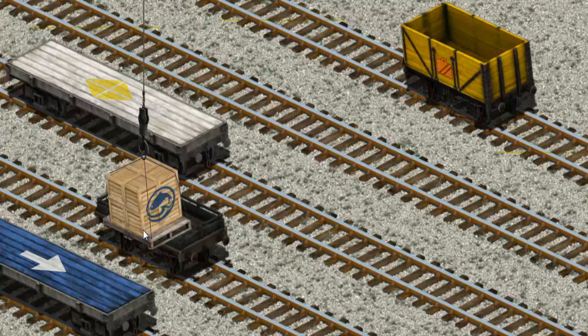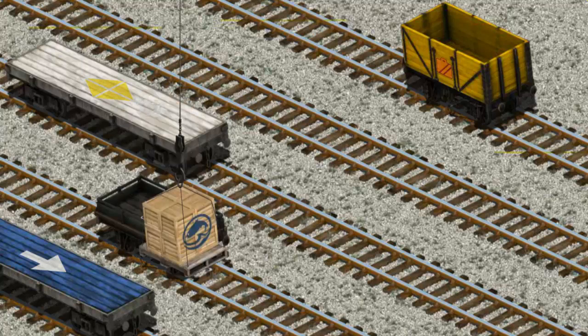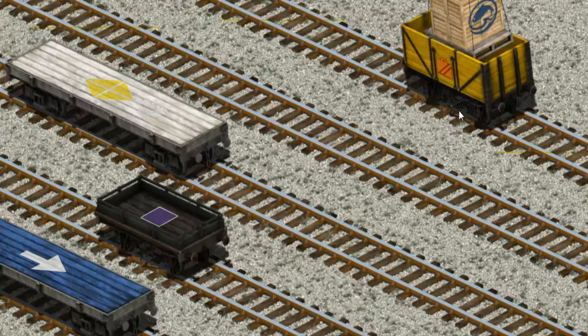Show Cranky where the yellow cargo car with the picture of an orange suitcase is. We're looking for something else — let's help Cranky find the yellow cargo car with the picture of an orange suitcase. That's it!